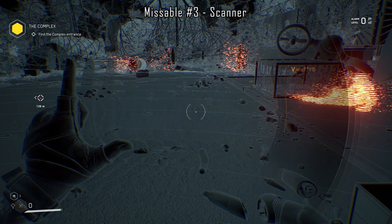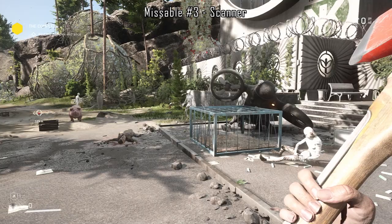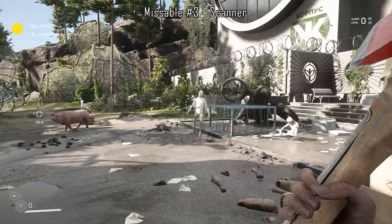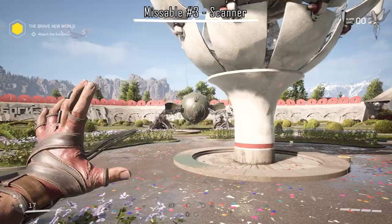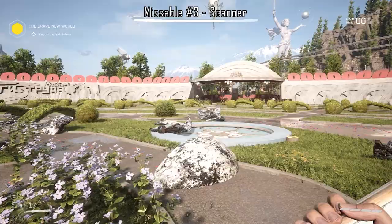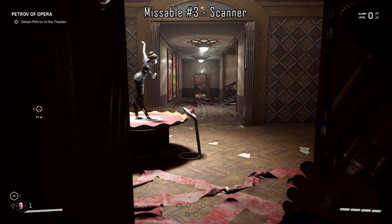The third missable achievement is Scanner, which is to scan all available mob types. You'll be introduced to scanning once you're being saved by Granny Xena. On Xbox, just double tap RB, continue to hold it down, and scan the environment using your crosshair. If you aim at an orange mob it will give you their details and count towards your achievement progression. This is missable because if you forget to scan an enemy type within a zone and leave the area, there may be no way of getting back — for example, you must scan a boss before you kill it.